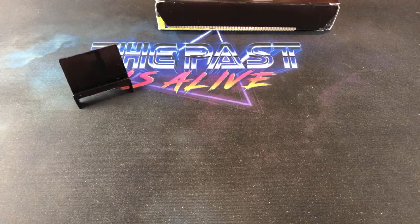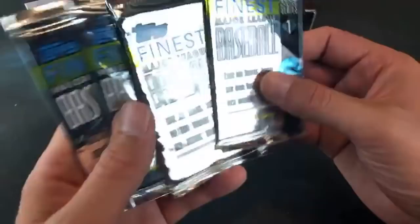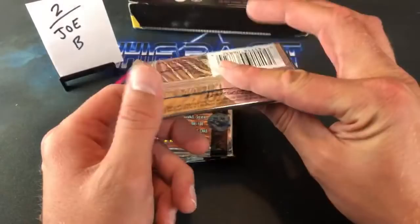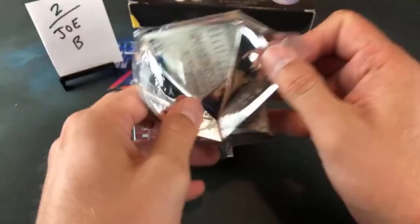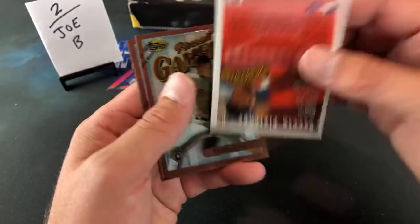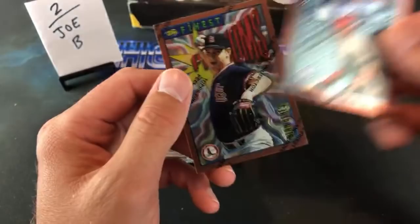That takes us to stack number two — Joe Yankee in the house, the next four. Like I said, we have Series 2 coming up probably in two weeks. There's no such thing as eBay back then, that's right. Alan Benes on the back, Ben Blevens, Mike Fetters leading off, John Olerud, and Darren Fletcher. No sign of any refractors yet. Nagel and Will the Thrill Clark — shout out to him, diehard Will Clark fan.